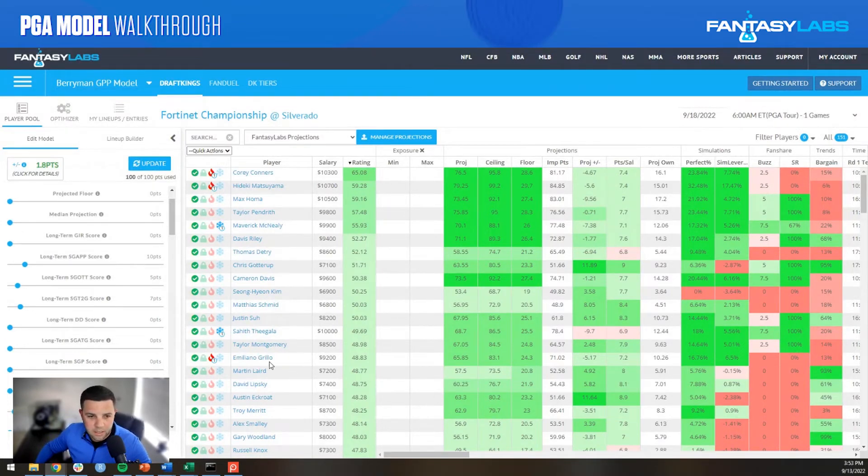The third player I'm liking this week is Emiliano Grillo at $9,200. He's second in strokes gained off the tee and fourth in birdie-or-better percentage over the last 24 rounds — two things I'm definitely looking for. He's an accurate driver at 65% fairways hit last year, he's in good form, and he's coming to a course where he has won before, back in 2015. Everything seems to be aligning — good form, past win here — so at $9,200, showing up well in the model, I will be going to Emiliano Grillo this week.